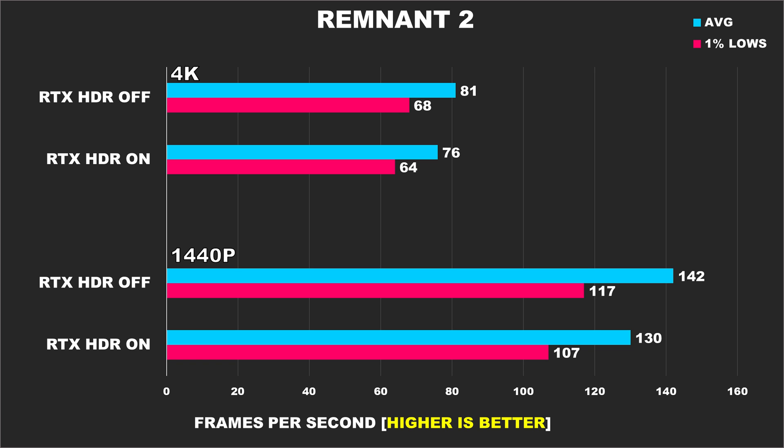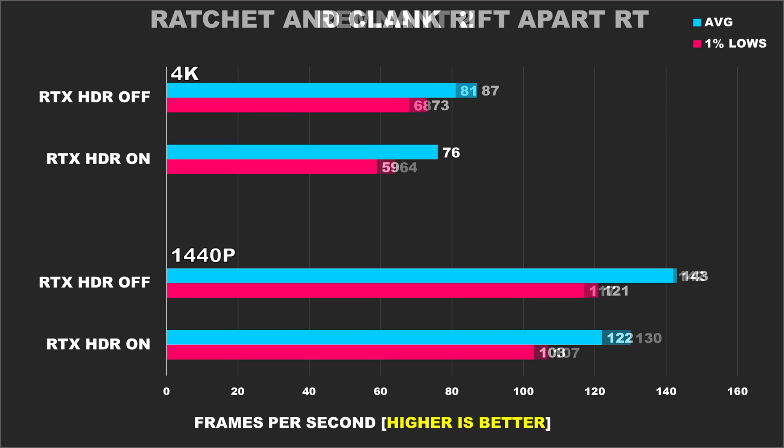With these kinds of margins, most people probably wouldn't be able to notice the drop in performance. You guys let me know — if RTX HDR at most would drop performance around 5% in any game, would you be okay with it? Ratchet & Clank Rift Apart is next using very high settings with RT enabled, and we observed some pretty drastic drops in performance. At 1440p, we see there's a difference of 17% for the average FPS and 1% lows. Then at 4K, while the average FPS margin does close up a bit to 14%, the 1% lows are further widened at 24%, and that to me is definitely noticeable.